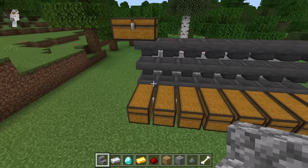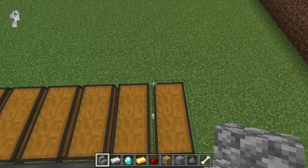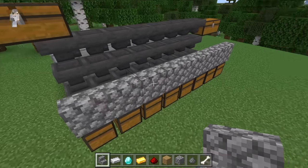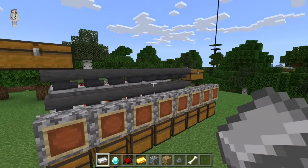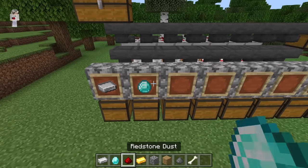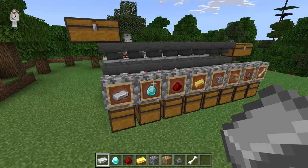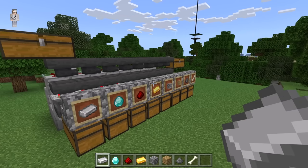At this point, if you guys want to label the different sections of your item sorter, you guys can do that. All you need to do is turn over this direction, crouch down and place a stair at each of these spots. Then turn over this way and place an item frame in front of each of those stairs. Then put the item that is going to get sorted into each chest into the item frame above. If you don't want to use item frames, another option is to use signs. This step is completely optional.